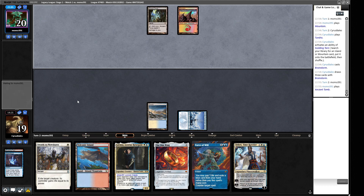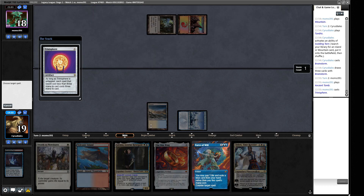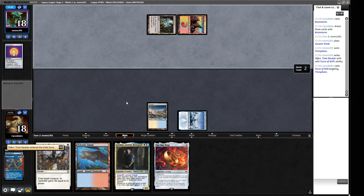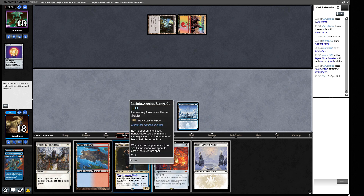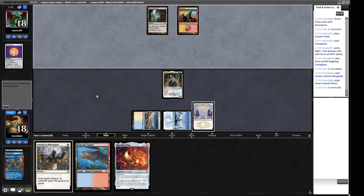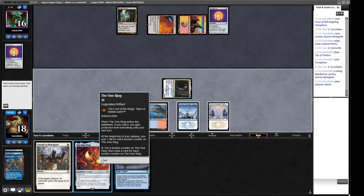Both lands got tapped, then one untapped after the Brainstorm resolved — very weird. Now we're going to get hit by a Trinisphere unless we Force of Will it. I think we do — they wouldn't have been able to cast this if things went the way they were supposed to. We want Lavinia to stop them from casting other things. So we cast Lavinia this time, successfully. We've got a Plow we can hold up, and next turn we can start using the One Ring.